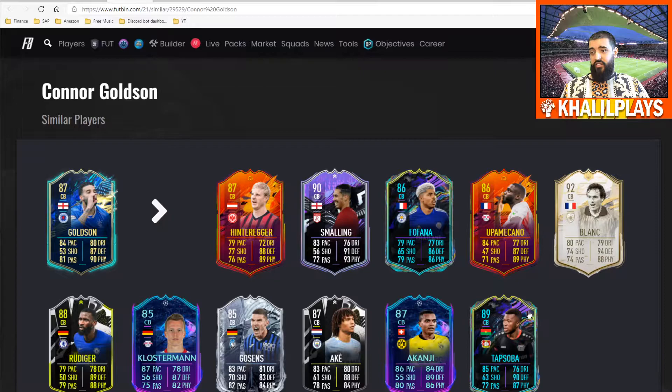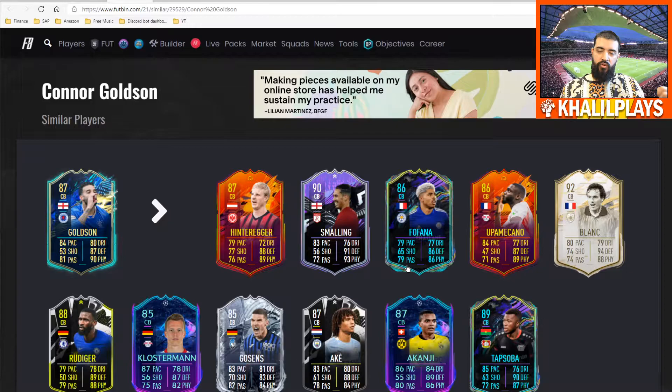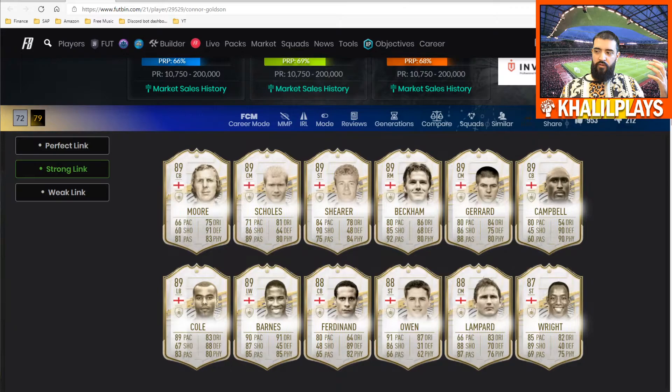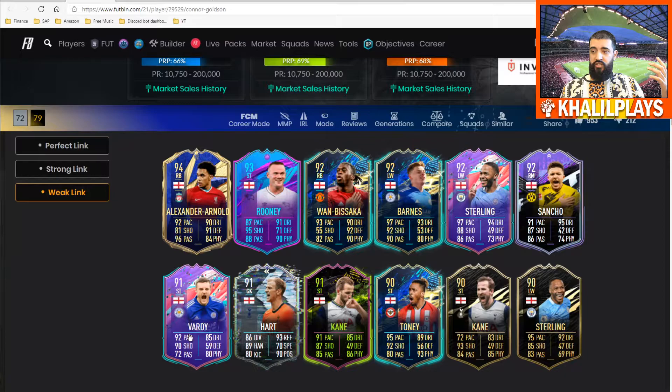In terms of similar players, I actually think Virgil van Dijk is a very similar player in the way he's built — wide, powerful, very similar in mold to Koulibaly and Upamecano in terms of width and strength. Even though his strength and aggression stats maybe aren't quite as high, he feels just as wide. Tap Soba is another one — a really wide, powerful player able to do a lot in that center back slot. In terms of linkability, you've got perfect links to James Tavernier and Ryan Kent, plus strong links to English icons and other Rangers players.